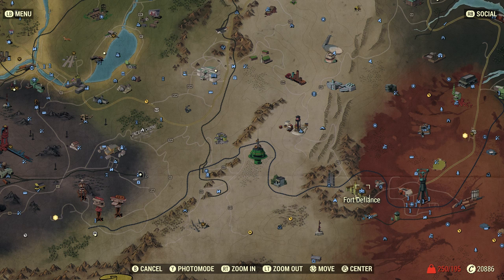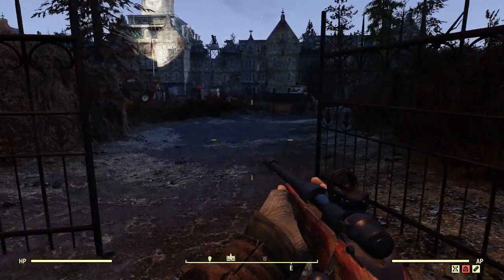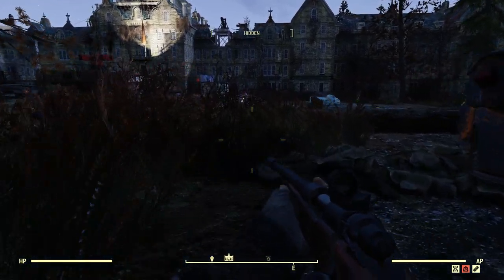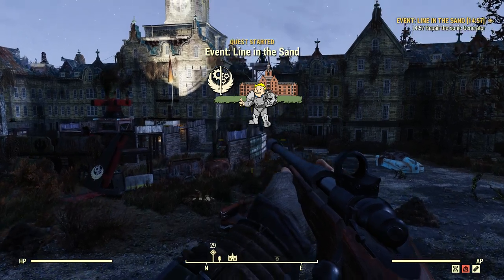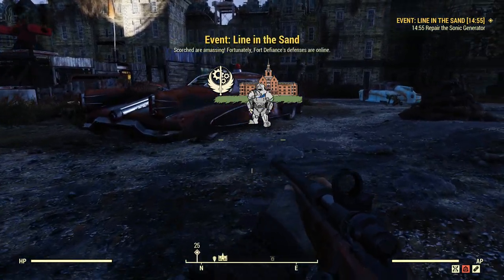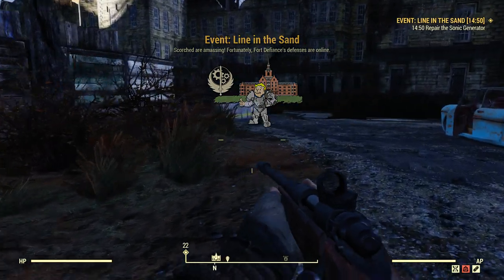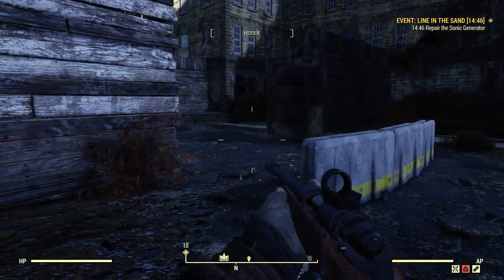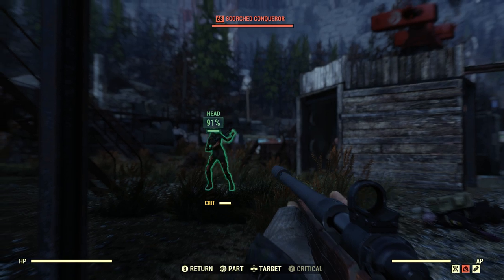Once you have that ID and you come back to Fort Defiance, you're going to go right in here. Hopefully there is not a Line in the Sand event. Unfortunately, because this event is glitched 90% of the time, there's probably going to be a Line in the Sand event when you get here. Just skip it, make your way past the enemies, kill them, crouch, stealth — whatever you desire.